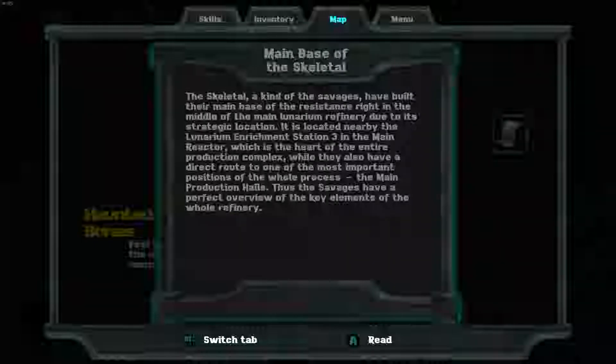Main Base of the Skeletal. The Skeletal, a kind of the savages, have built their main base of the resistance right in the middle of the main Lunarium refinery due to its strategic location. It is located nearby the Lunarium Enrichment Station 3 in the main reactor, which is the heart of the entire production complex, while they also have a direct route to one of the most important positions of the whole process, the main production halls. Thus the savages have a perfect overview of the key elements of the whole refinery.